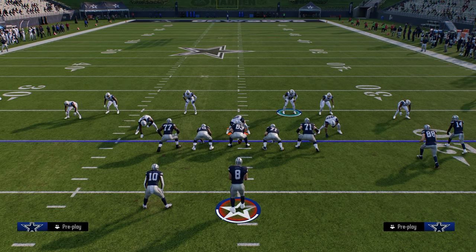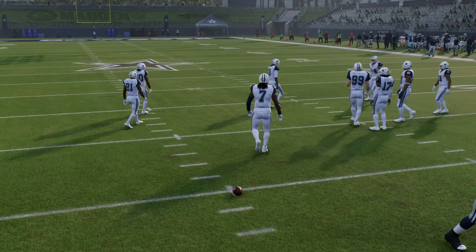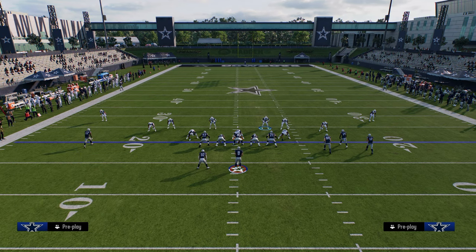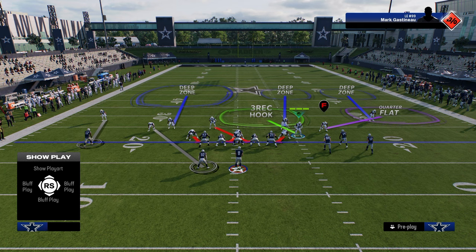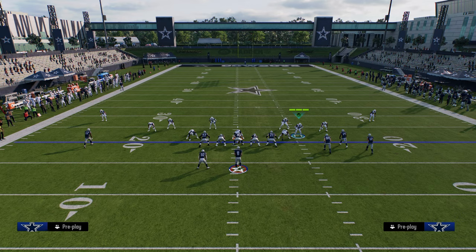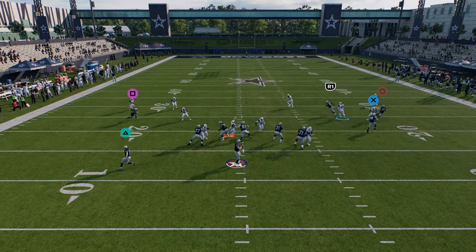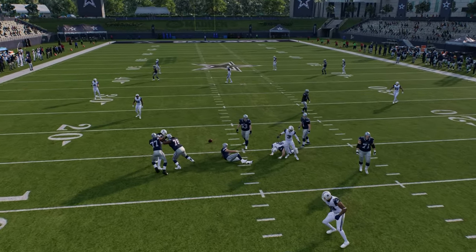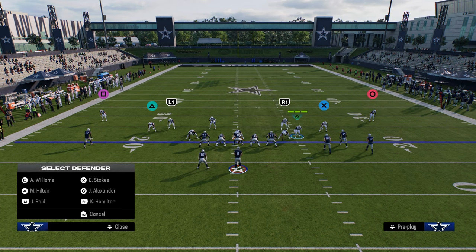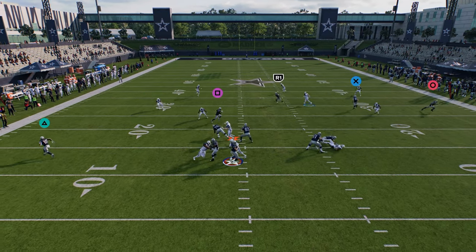This defense — specifically the free safety zone blitz — does not work on the left hash or in the middle of the field. So what I like to run in those situations is cover six willy. We set this up basically the same, using the user over here, but this time on the left side we're just going to run a cover two defense, still shade underneath and recloud this guy. At the snap you have potential for a loop to come in off the A-gap or a disengage with the defensive tackle. Cover six willy is more of a shed defense, but it's still really good and can occasionally get A-gap pressure on a loop.